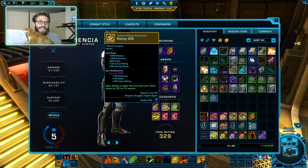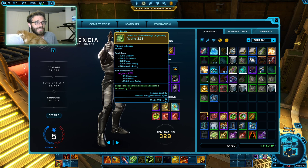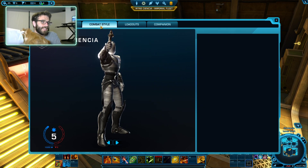For your Legendaries, you're looking at the Tactician's Package here. Tactician's Package gives you a flat 10% crit chance almost all the time - it's very, very nice. And then the Locked and Loaded Package is going to give you a 5% bonus damage to ranged and tech attacks. It's free damage - we love to see it.